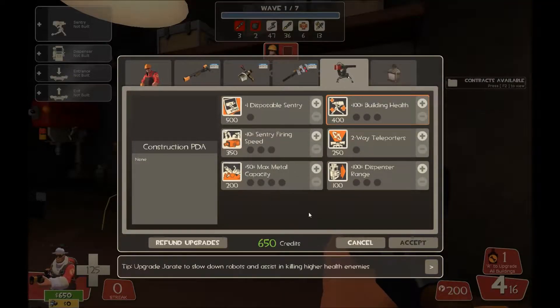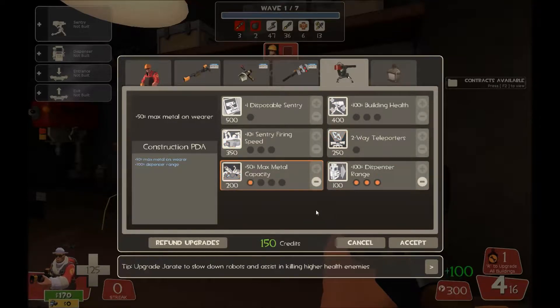After purchasing dispenser range and one point in metal capacity, start pouring all your money into building health as quickly as possible. The amount of damage your Sentry can soak is very important. It's better to fix a gun that's already built but damaged than to build a new one from scratch, and more building health helps significantly. Never, ever purchase the Disposable Sentry — it's expensive, deals no damage, adds more micro to an already micro-intensive class, and eats metal. 100 metal to place it is 30% of your metal capacity with one upgrade point, and you could use that to heal your primary gun instead.